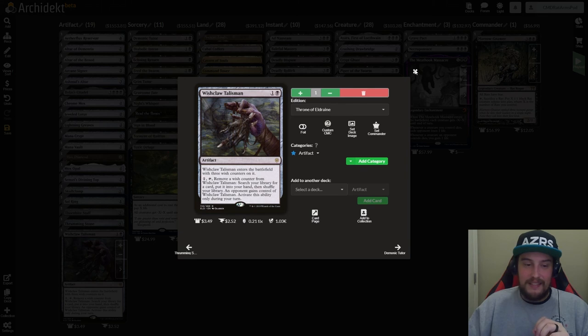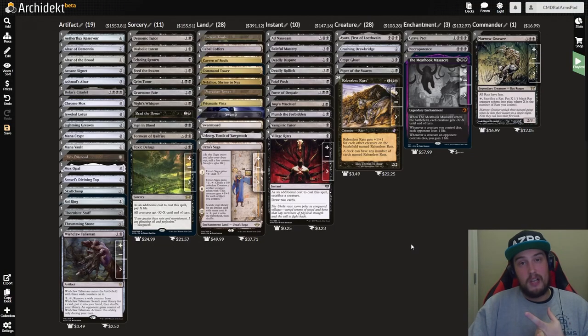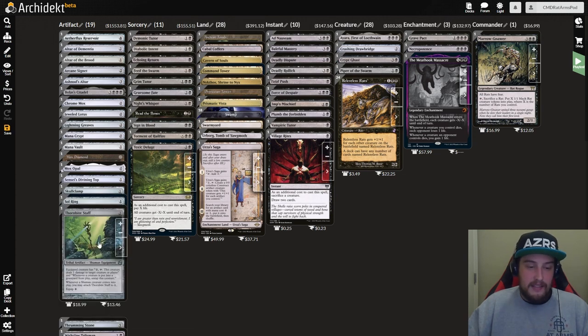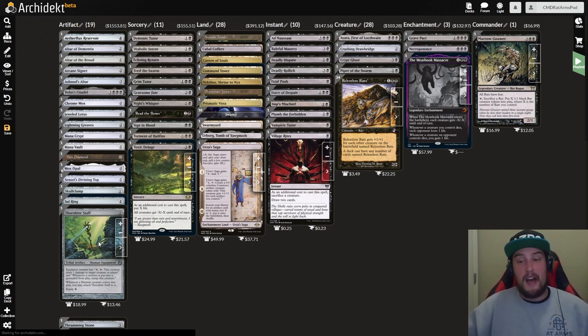Now there are a couple of combos in this deck. You have Aetherflux Reservoir, Bolas's Citadel, and Sensei's Divining Top — that is an infinite combo to draw your library and cast the Top from the top of your library to gain enough life to shoot everybody in the face. You also have Marrow-Gnawer with Thornbite Staff — it has an activated ability of two and tap to deal one damage to target player, and you also need Ashnod's Altar to sacrifice a rat. So you're sacking rats, untapping and tapping Marrow-Gnawer — eventually you're tapping Marrow-Gnawer to put more rats on the field — and with Thornbite Staff and Ashnod's Altar, that is an infinite rats combo in the deck.